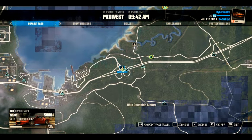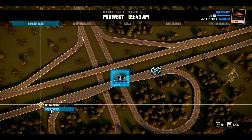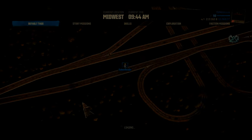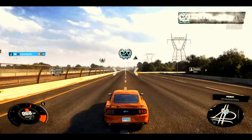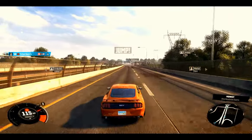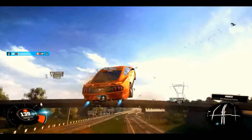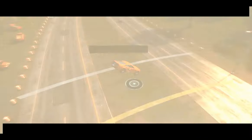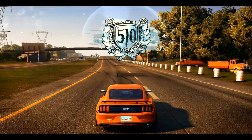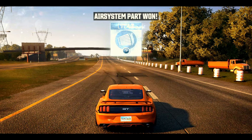Air system part, jump skill number six. I've been mostly around the Detroit area and Miami. For the green jumps, come back a little bit to where you see it, use the NOS, come up on the ramp. As you can see I crashed and still made it and got a platinum — so there's my air system part and it's a platinum.